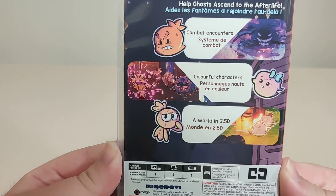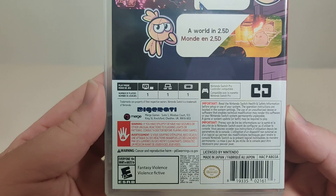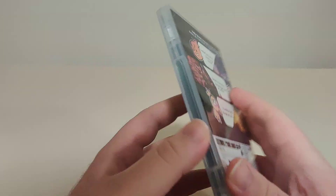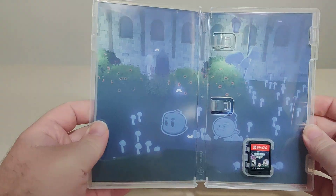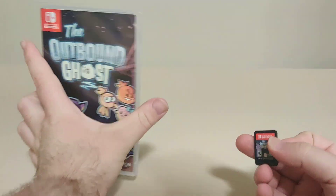There's all the info on the bottom there — it doesn't really say much about the game, but apparently it's like a Paper Mario-esque RPG adventure, which sounds really interesting. Inside we have some nice inner artwork, so there's that, and we have the cartridge for the game.